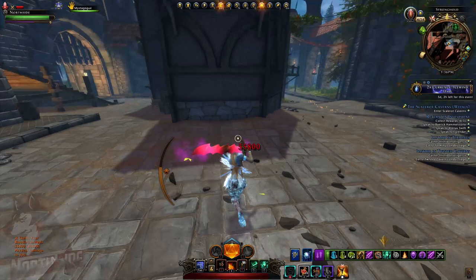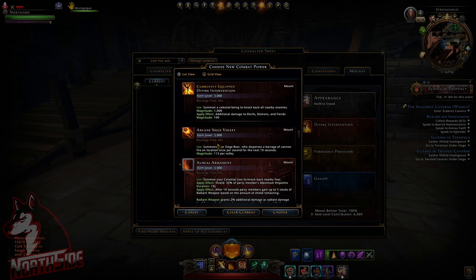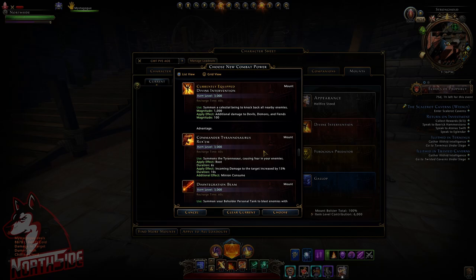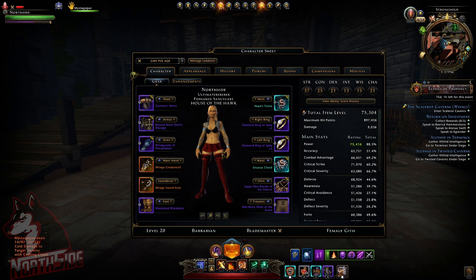I'm switching from Mr. Gog to Spine Devil. For single target mount power, that really depends on your party and what trial you're in — it depends on who is using what and what stacks with what. This was Northside with his AoE build and single target build for Mod 22 version one. It will change. Thank you for watching, shout out to my channel members — Northside is out.